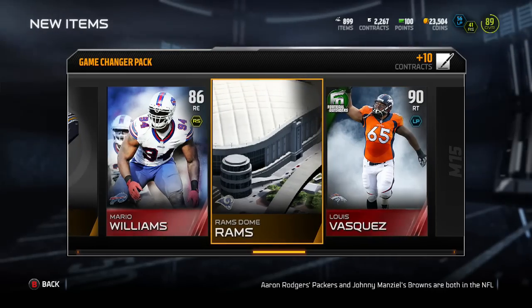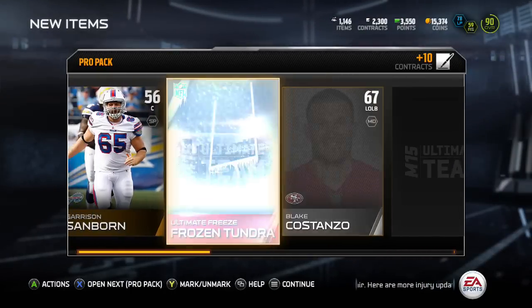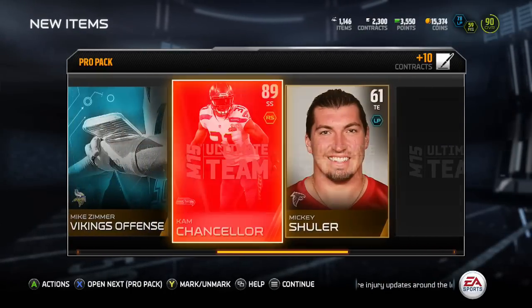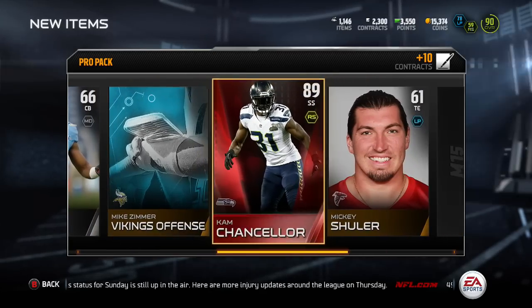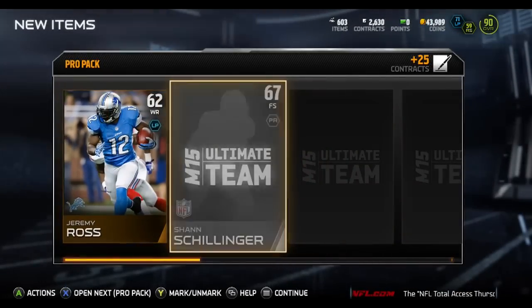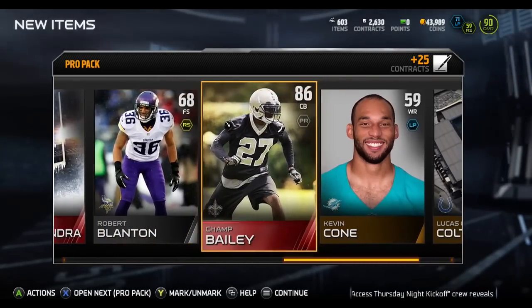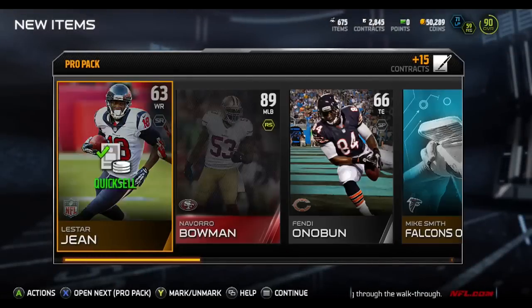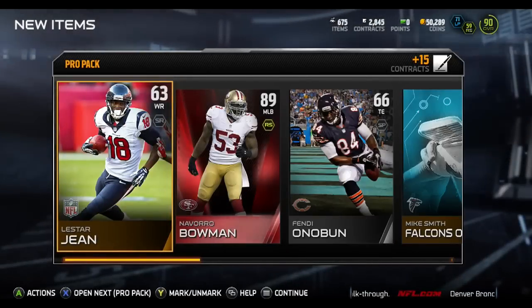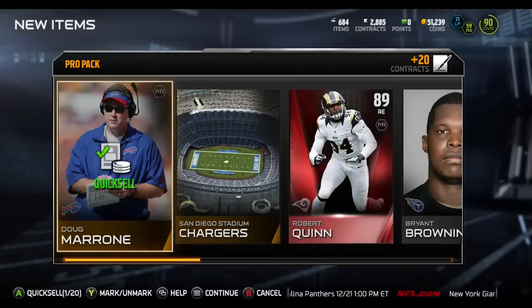We got Mario Williams in this pack — I think this is one of those crazy parts, yeah, it's a Game Changer pack, so we got two elites. But as I was saying about Football Outsiders, they don't really sell for much. It's weird — probably because they don't go in sets, but they've got some pretty decent stats. It's crazy that a 90-rated player can only go for like 10 or maybe 12k. We got Cam Chancellor right there, who is one of my better pulls — I think I sold him for around 40k.